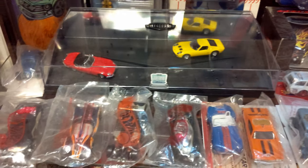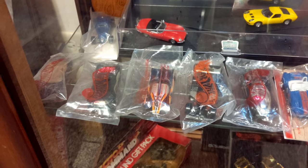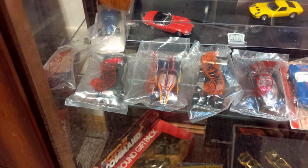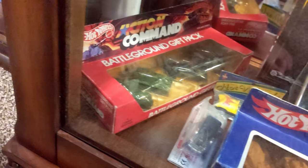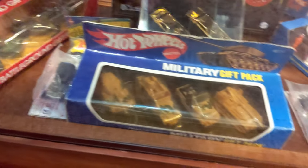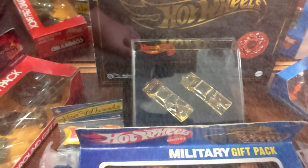A couple other baggies from conventions. And we got the Mailways. Blackwall Combat. Asian Command Military. Get the tan military. City Place set there. Chrome — or gold — Mongoose and Snake set. Couple more baggy cars.